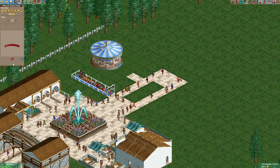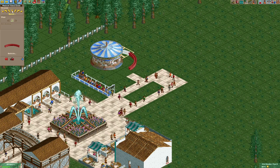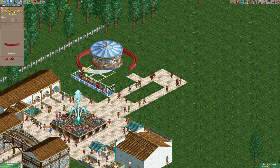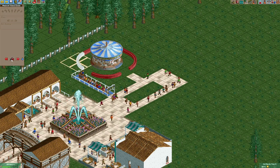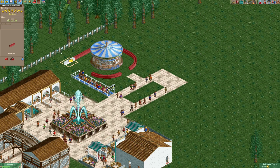As our next step I want to build a monorail that surrounds the merry-go-round — just like that. And then there's going to be a larger circle around that one.